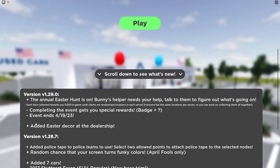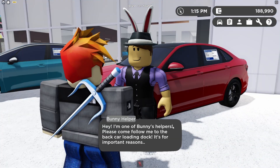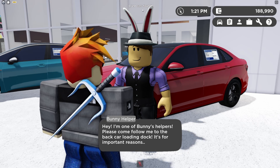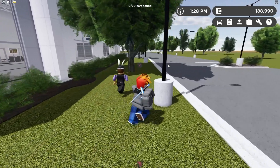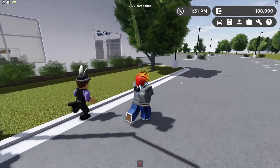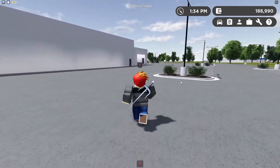Let's go talk to the Bunny's helper to figure out what's going on. The helper says: "Please come follow me to the back car loading dock, it's for important reasons." At the top we can see we're looking for cars — it's kind of like last year's event where we had to follow the bunny, but this time we're following one of its helpers. This guy is so slow — I'm going to get there before him.